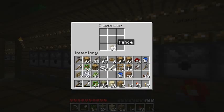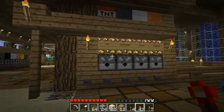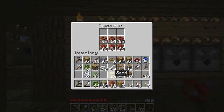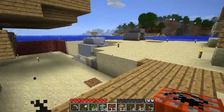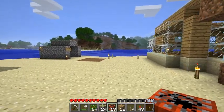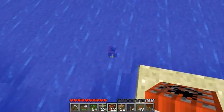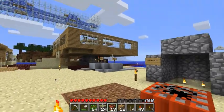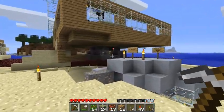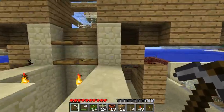Another thing that's changed - TNT has changed in the 1.7 update. You can no longer detonate it using your fists like you used to be able to. You have to use redstone or fire to set it off. And you can pick it up again after you've hit it, so if you ever misplace TNT it's really easy to pick up now.